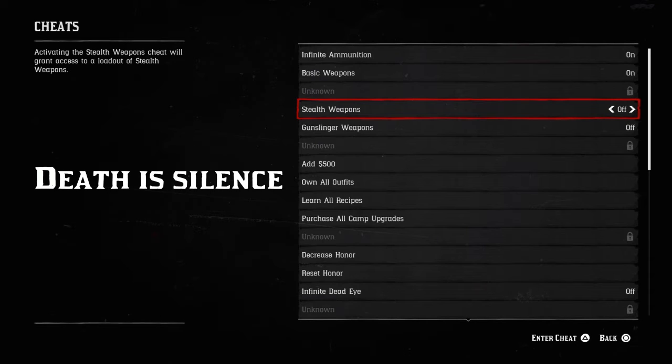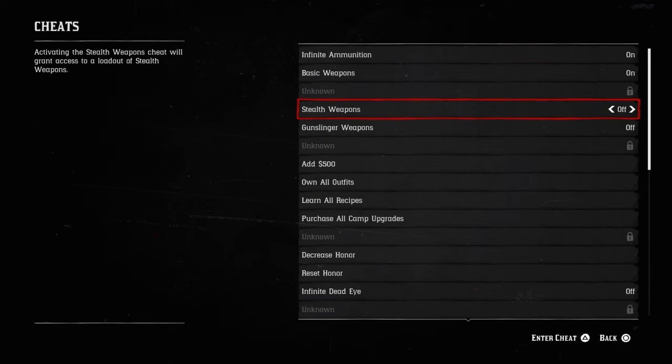'A death in silence' grants a loadout of stealthy weapons, such as machete, throwing knife, improved and poison knives, tomahawks, and homing tomahawks.